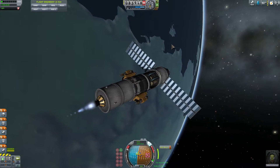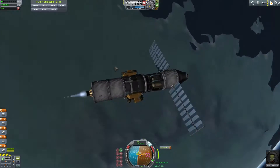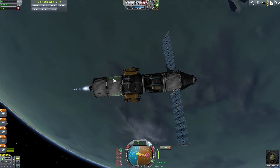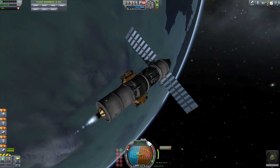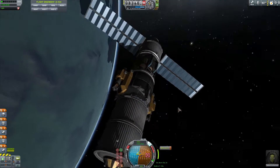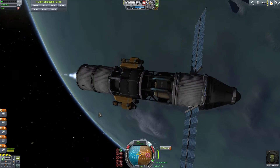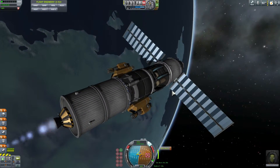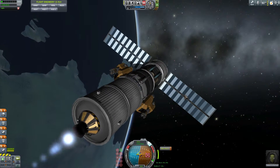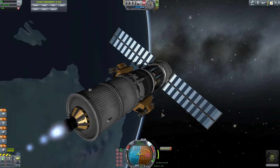This stage has 1563 delta-v, which is enough for us to get to the moon and possibly even start landing on the moon as well. This is the stage that will be landing on the moon, except for the bottom part that will separate right before landing. Then we'll use the landing struts to land on the moon and hopefully not flip over. I just realized this ship is a little bit too tall and not broad enough for stability on the moon, so it may end up flipping if we land on a slanted surface.